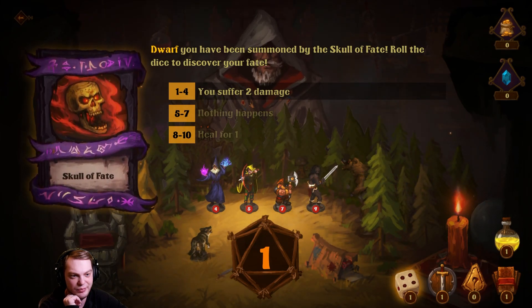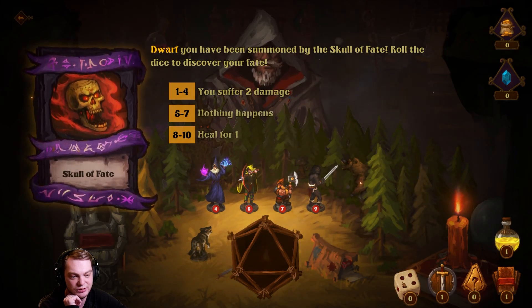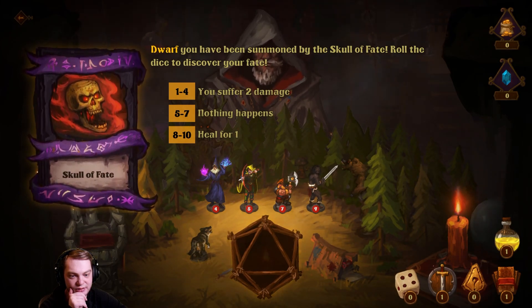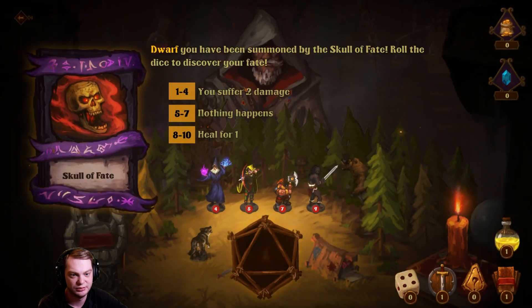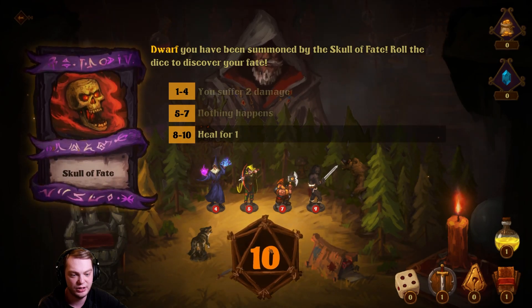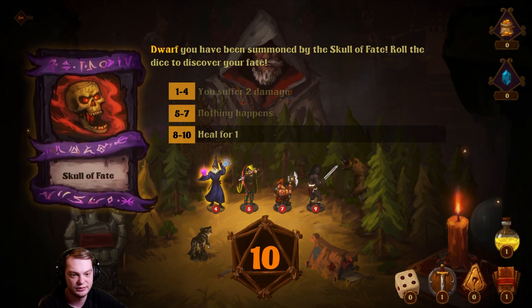I'm supposed to pick a hero to suffer the damage. I get a ten — I can heal now for one. So now I get plus one HP. If you have the dice you can re-roll. You have to pick once you get it.